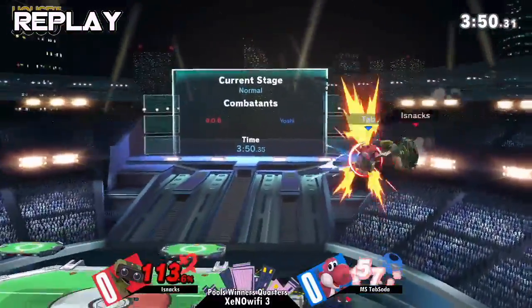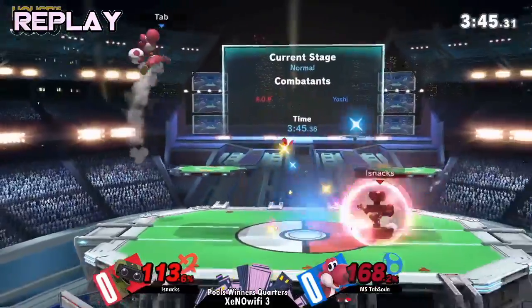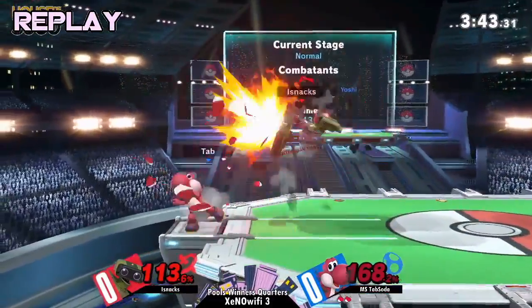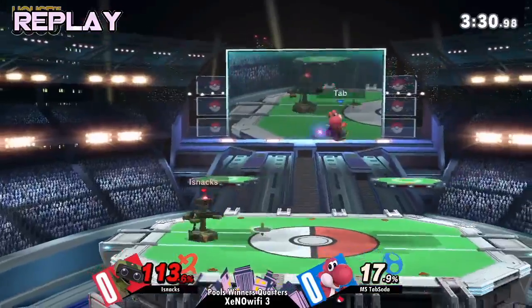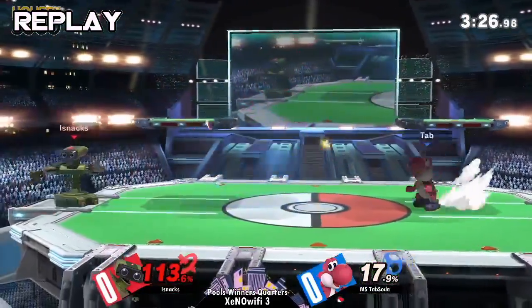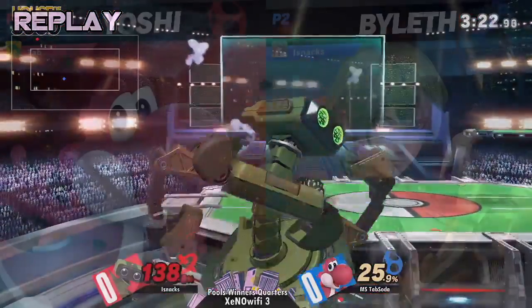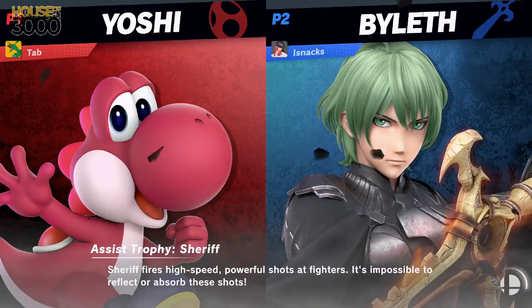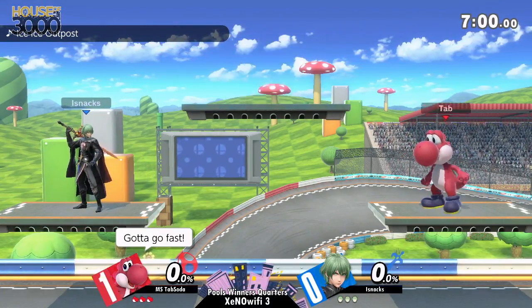Potential character switch, stage swap. I believe Tab would be staying with Yoshi though — cause like, why wouldn't you? You just won with the character. Byleth! That's interesting. Let's see how Byleth can keep the distance here in this matchup and keep Yoshi out.